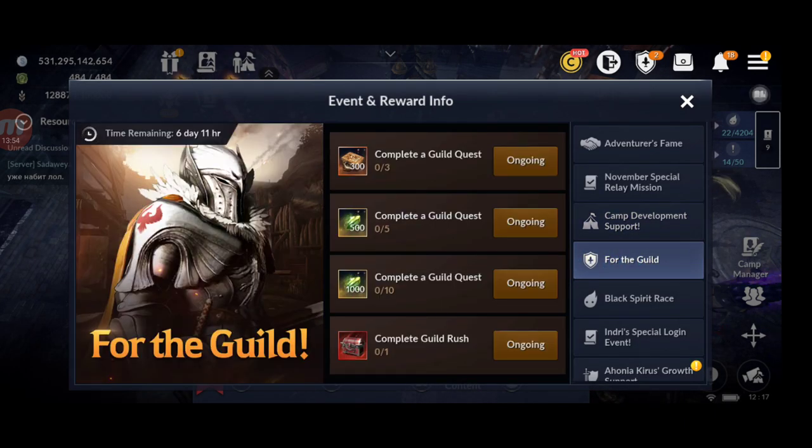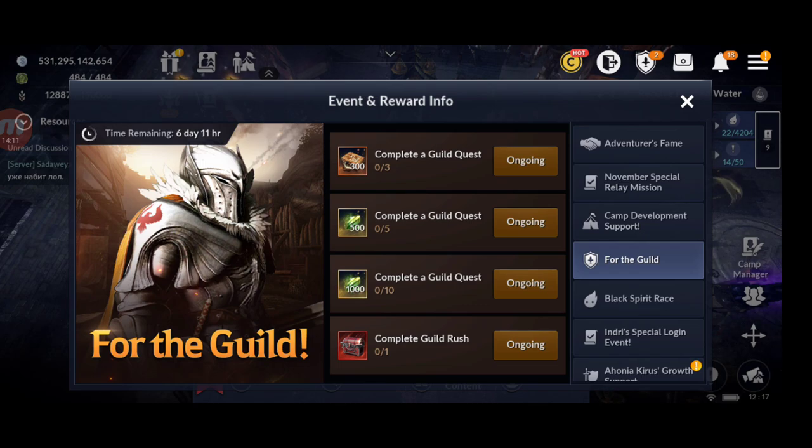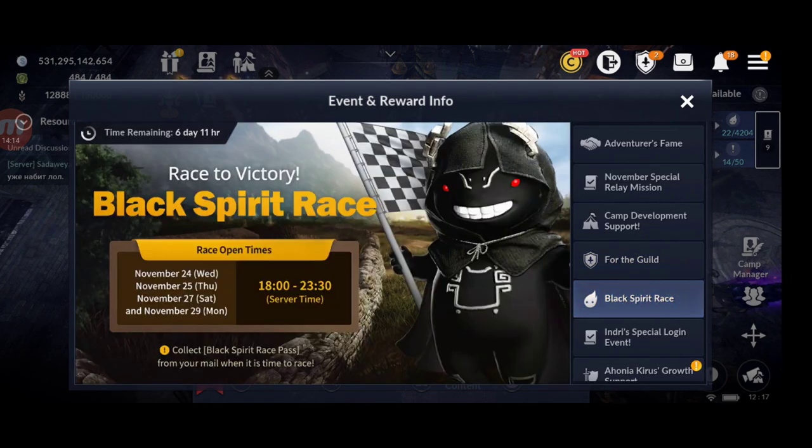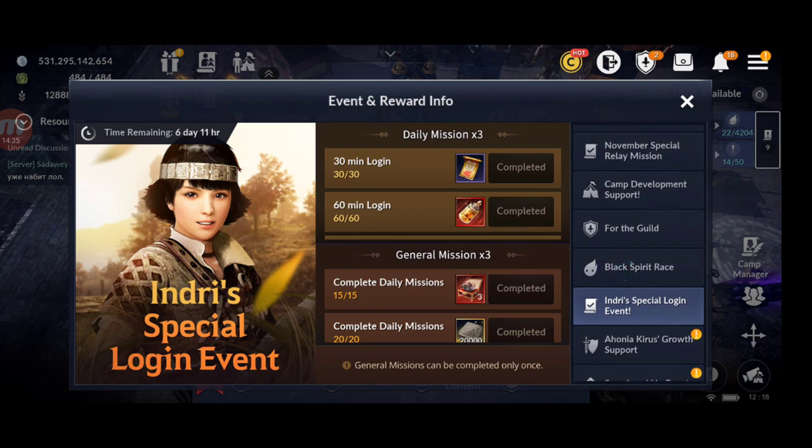There's a one-week guild event — complete guild quests (which are very easy now, just kill monsters) and complete guild rushes. Rewards include accessories, Airy Rift fragments, 1,500 totems, and black spirit race entries. The Black Spirit Race runs Wednesday, Thursday, Saturday, and Monday from 18:00 to 23:30.